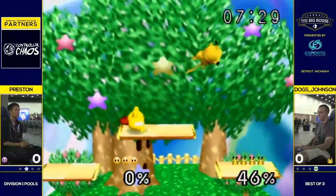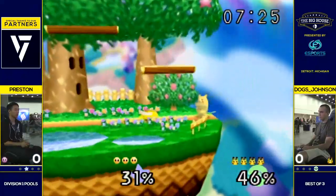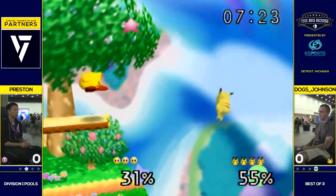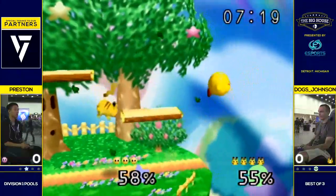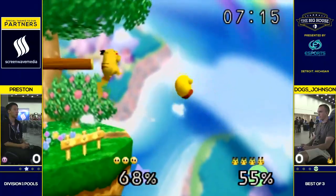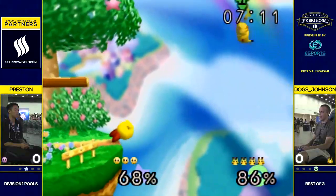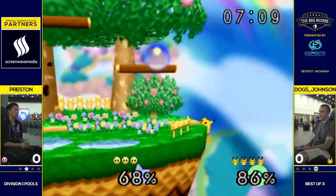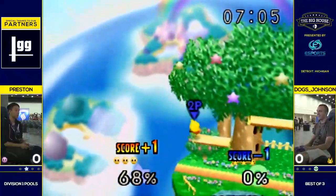First stock was easily taken by Dawg's Johnson there. Preston reading the jump — gets a weak back air here. Fortunately he doesn't really follow up with anything. And Kirby, in this matchup, you kind of have to rely a little bit on taps here and there. Get your chip damage.